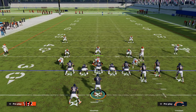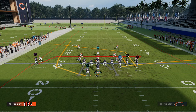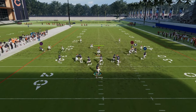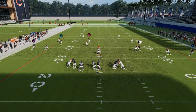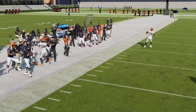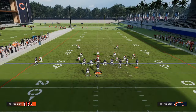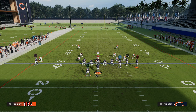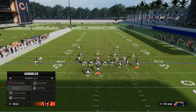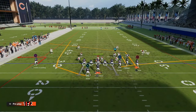Another thing you can do against zone — if they're in a drop eight coverage and they jump down to the hitch and play it really well — if you wait on this play, you could actually throw this post with a pass lead down on that side of the field as well. So it creates a multiple layered route, a multiple window route.